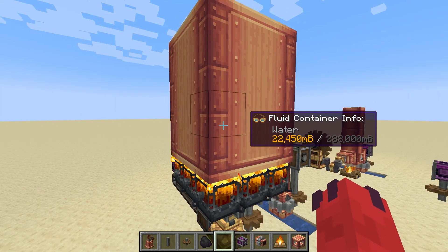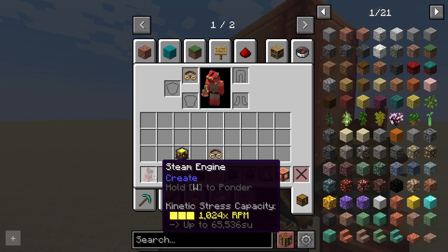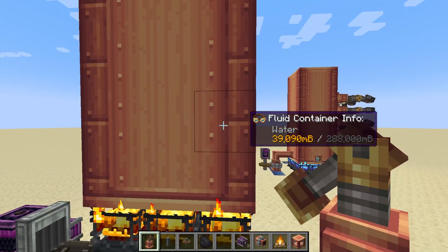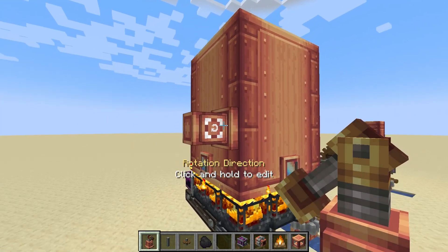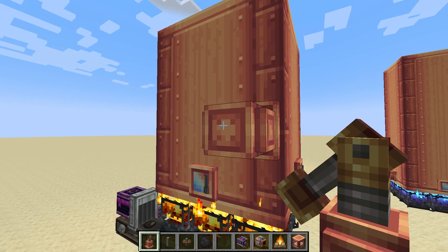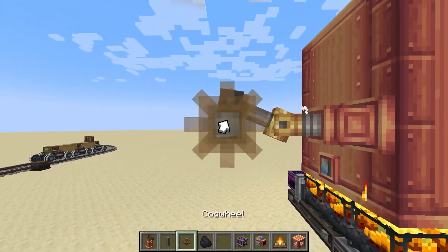Now that you've got a steam engine, you want to get the rotational energy out of it so you can use it for things. In order to do this, you're going to need the steam engine block. If you place it on the side of your steam engine, you'll get something that looks like this. Now this still doesn't do anything — in order to actually get the rotation out of it, we're going to put the shaft on, like so. Now you can see it is spinning.